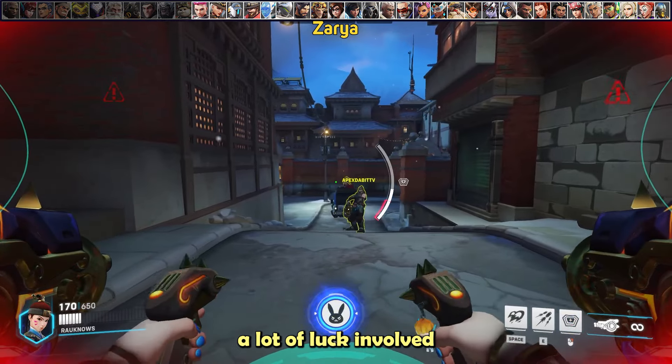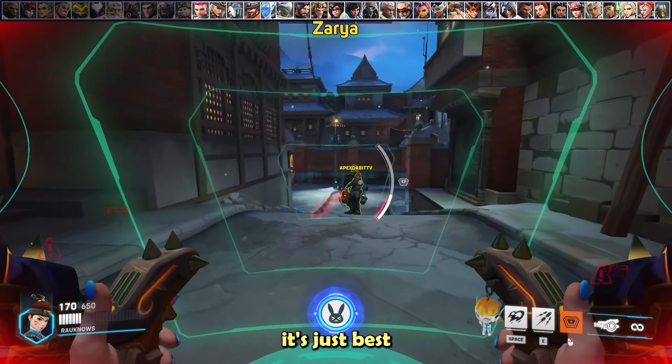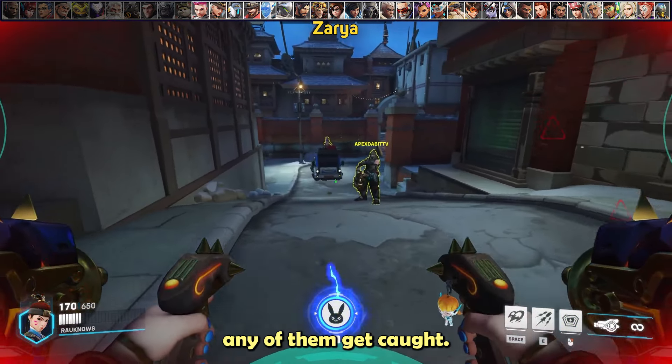In general, it's best to not position near your team when you know she has grav. That way you can defense matrix your team from a safe position if any of them get caught.